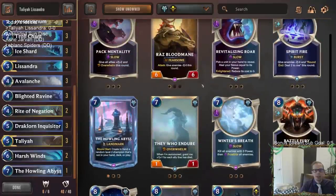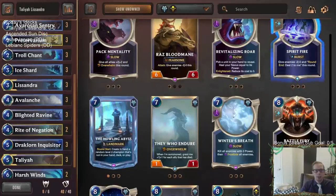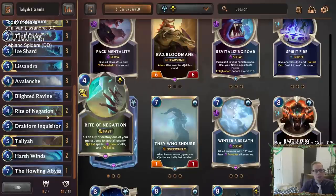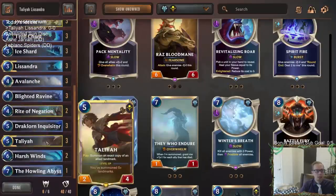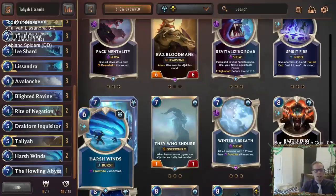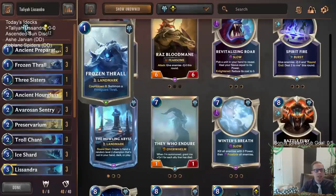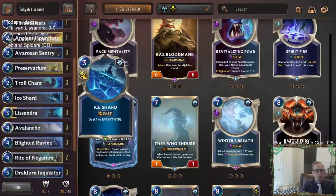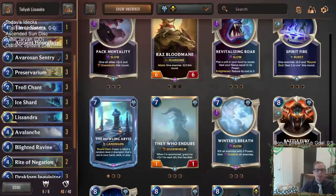We could have gone Ice Quake or Spirit Fire but those aren't in here. We have cheaper area effect damage, but Ice Shard is fast speed so you can play it during combat, while Avalanche and Blighted Ravine are a little slower. We have a couple of Rad Negation for protection, one Ancient Hourglass, which can be awesome with Talia if you have room. Basically our game plan is get Frozen Thralls out there, slow the game down with AoE damage spells, and eventually try to win with 8/8 Overwhelms.